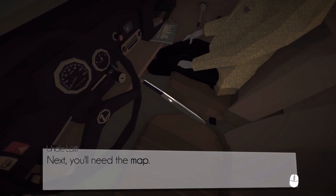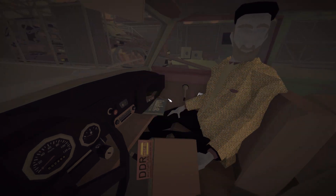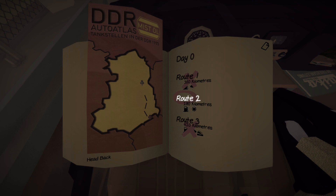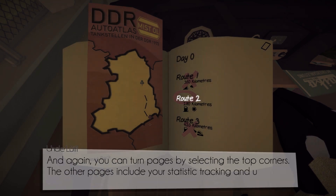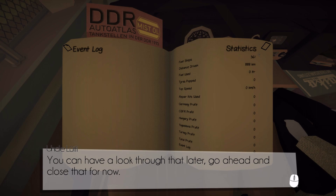Next he needs a map. This one is important as it allows you to select which routes you'll be taking between each destination. Route one, two, three — so that's East Germany, I believe. That's a long route and it's also pretty bad. That one is nice — it's the shortest, it's got fuel stations available, and it's sunny. Once a route has been selected, we are committed to driving it. Statistics, tracking — you can have a look through that later. Go ahead and close that for now.